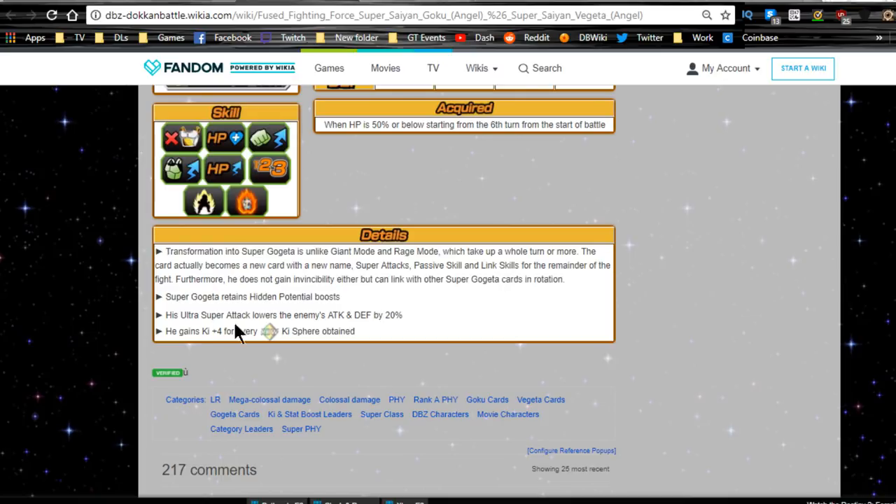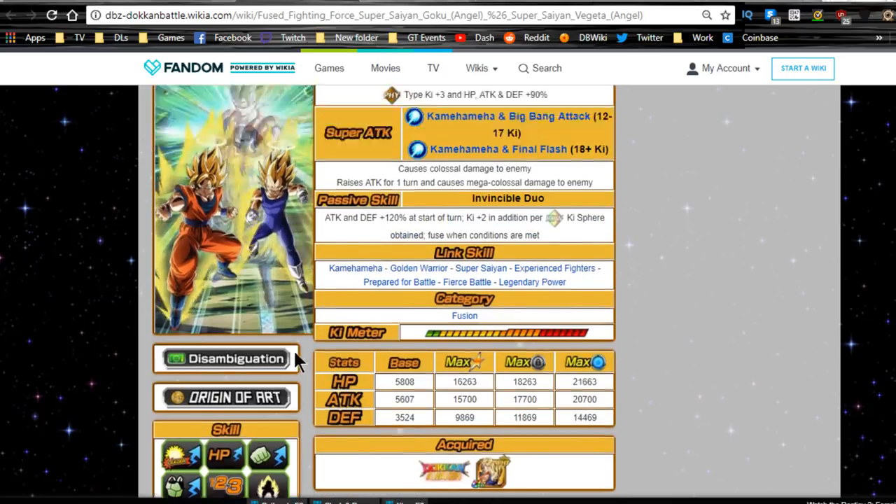That's why I need that Technique Gogeta. Super Gogeta retains hidden potential boosts. He has an Ultra Super Attack that lowers the enemy's attack and defense by 20%, and gains 4 Ki for every Rainbow Ki orb — the 1 Ki plus the additional 3.